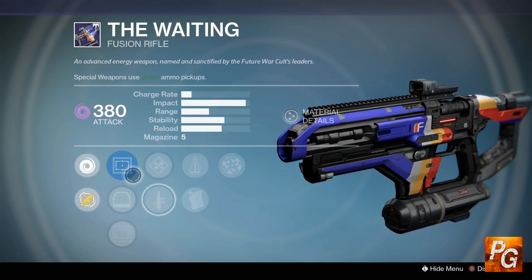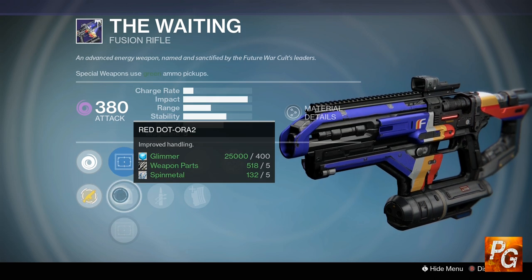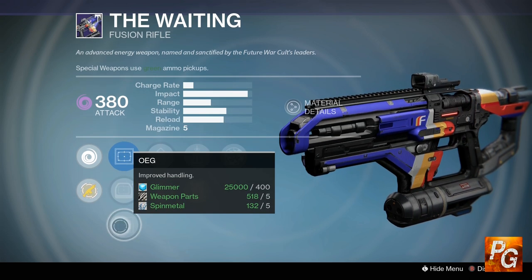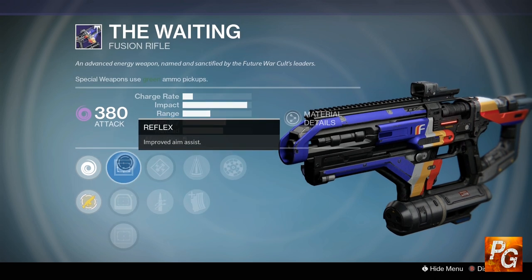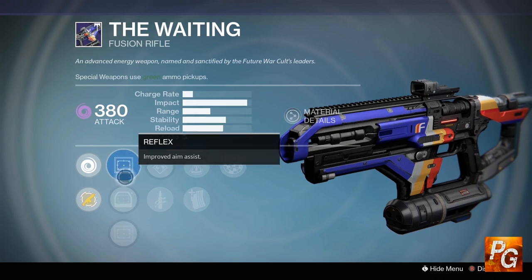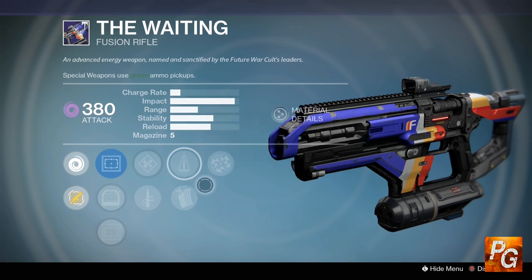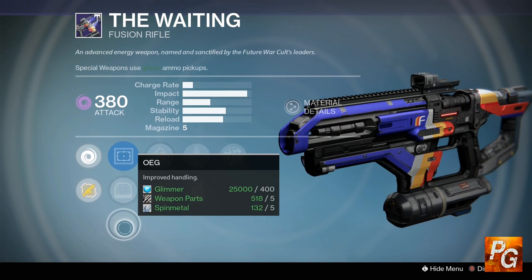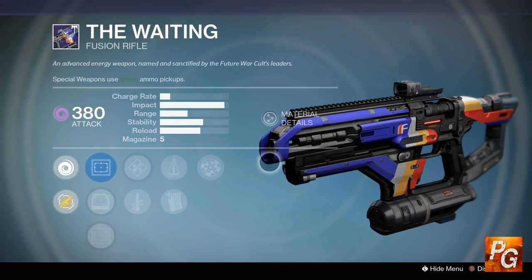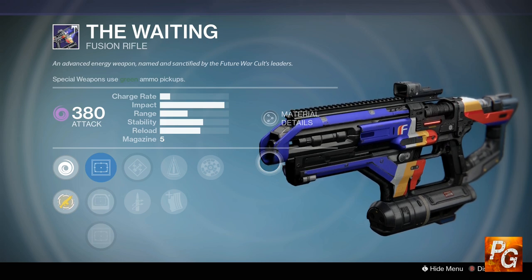Looking at sight options, we have Reflex, Red Dot ORA2, and OEG. This really comes down to preference — this one gives a little boost to aim assist, while the others improve handling slightly. They're such minor details that it just comes down to which sight you prefer looking through. But altogether, this is a solid fusion rifle for both PvE and PvP.